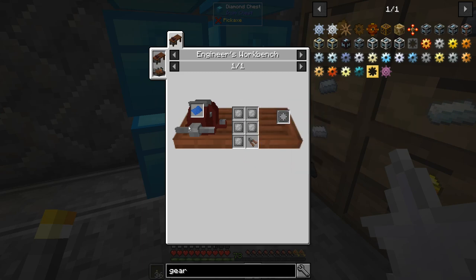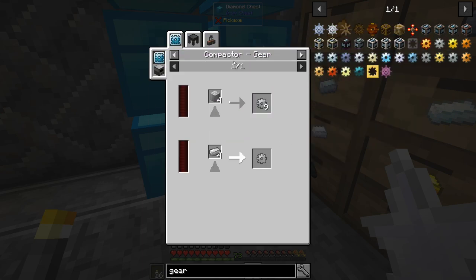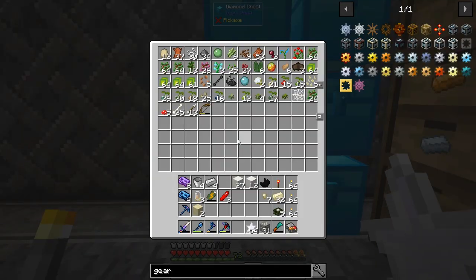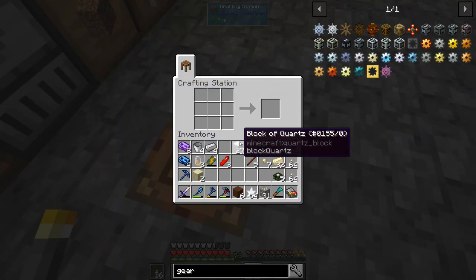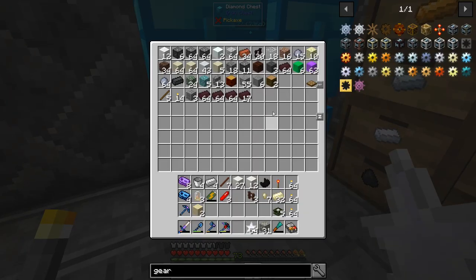The gear mold - you need to have the engineering bench. I could be there... this thing is not hard to make, we've got this. I hope that's not how you make it... yes, okay, that is how you make it.